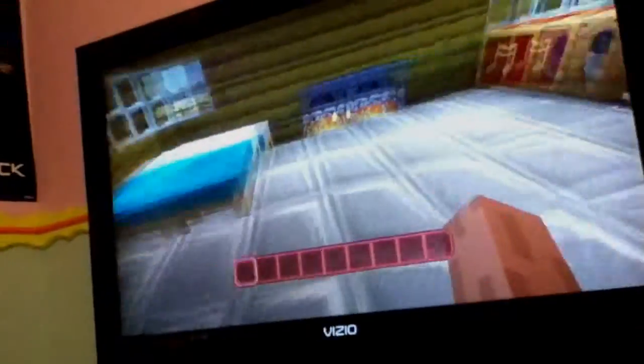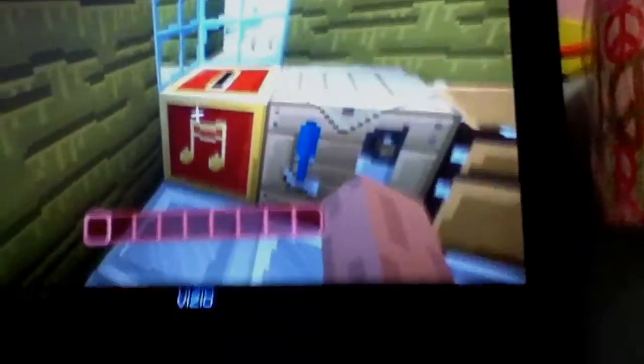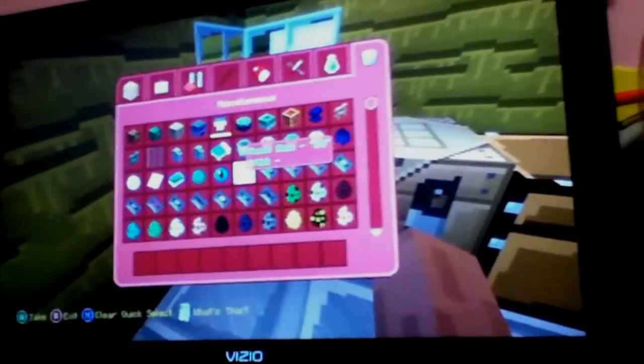And that's the iron and the beds, and that's the furnace and the chest, the jukebox, and the crafting table. Now the jukebox — the DVDs or whatever, they look like VCR things, as you can see.